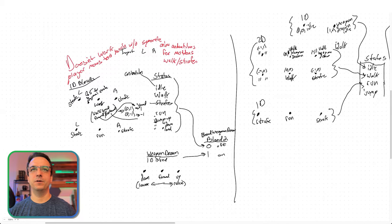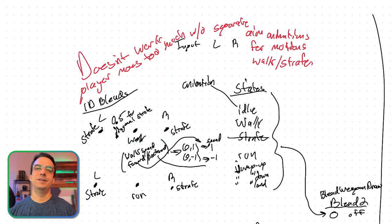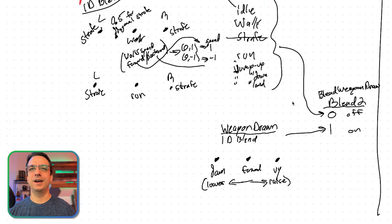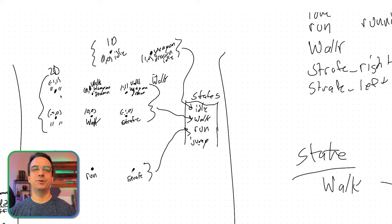You can see I was experimenting with 1D blends - basically strafe 1D blends - and I was writing like 'it doesn't work, player moves too much.' These were actual notes I was writing. Then I was trying to do that blend, which is basically a summary of the first things we just covered. And then I moved over to this next one - I was getting pretty excited because I was making progress. I was like, what if we do a 2D with different states of weapon drawn while walking or not weapon drawn? That's really what we just looked at.